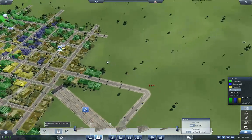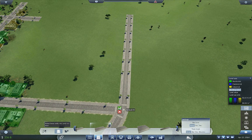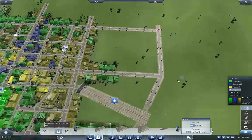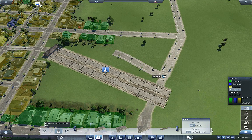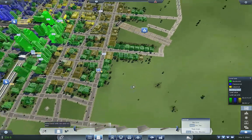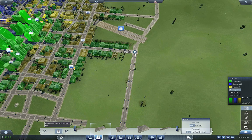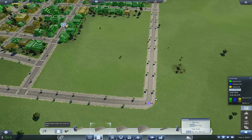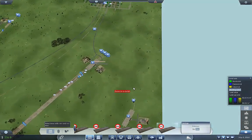I want to get something reasonably sane in there, because I have a feeling this is going to — I don't know if it's going to grow or not. I want it to grow but I'm not sure if it will. So this way — let's try. Okay, the station over here.